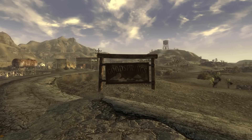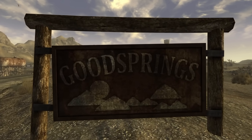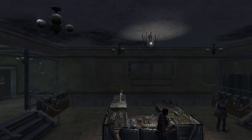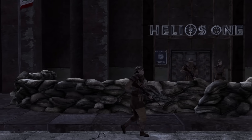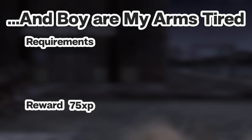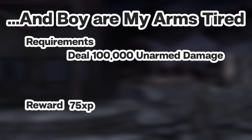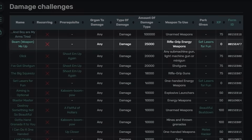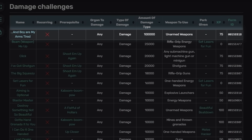Moving on, we have our first damage challenge. Usually when people do playthroughs of Fallout New Vegas, they can get very creative, but players usually stick to the general gun and laser playthrough. However, this challenge revolves around a specific build — and boy are my arms tired — dealing 100,000 damage with your fists. This is the highest damage challenge in the entire game, with the second highest being just a quarter of this: 25,000 damage with a rifle-grip energy weapon. So why did Obsidian make the highest damage challenge correlate to the generally lowest damage build? Who knows.